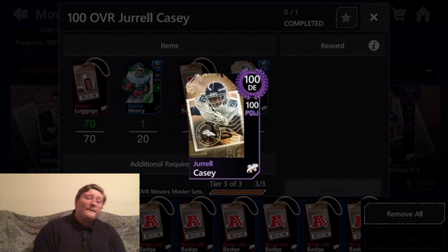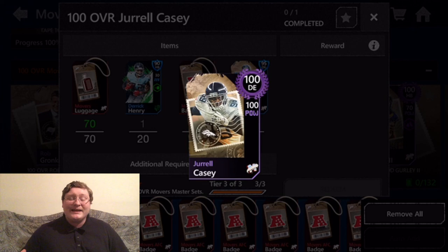I'm very excited to release this Jarrell Casey stat breakdown. He's all around one of the best players in the game — an absolute powerhouse both in-game and in real life. The Broncos picked up an amazing powerhouse defensive lineman when they got Jarrell Casey, and I'm very excited to see how much havoc he can wreak on opposing quarterbacks. Thank you all so much for watching, and I will see you in the next Madden Mobile video.